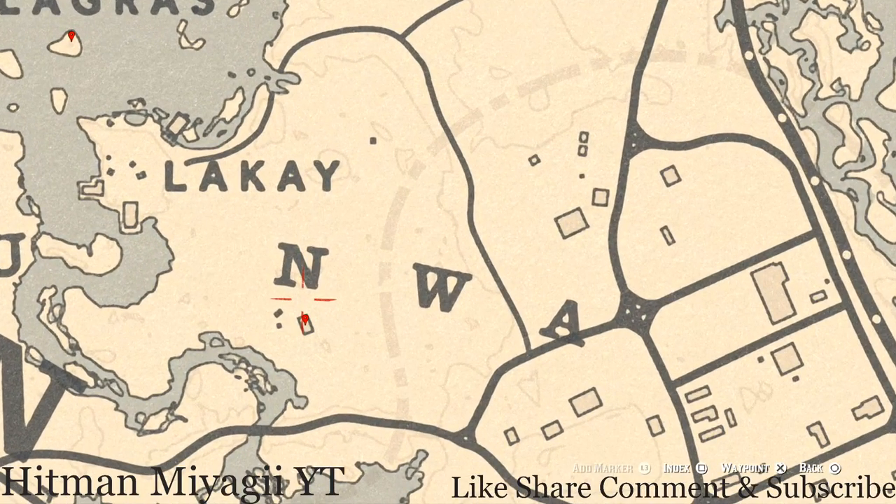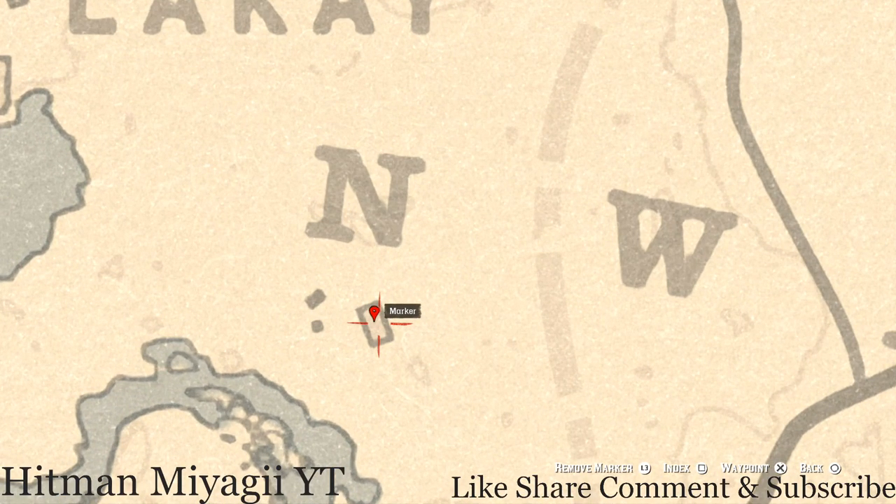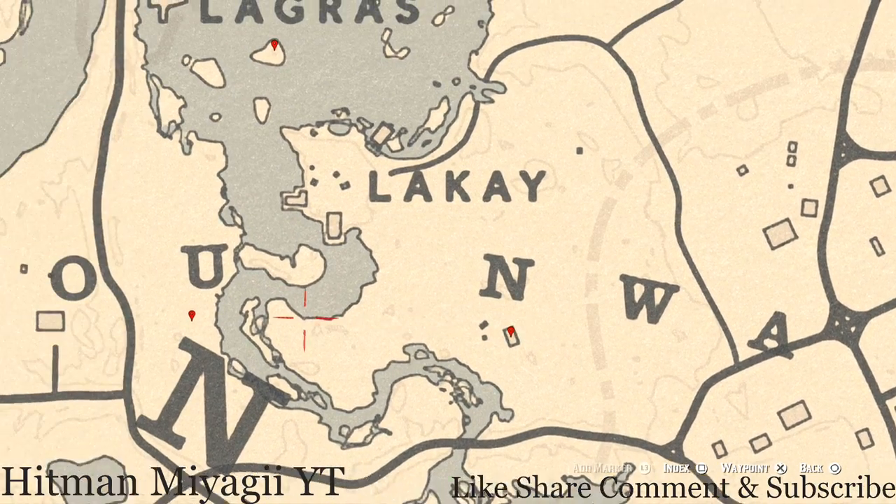Right under the end of NWA at this location, you guys will get an antique alcohol bottle right inside this shack. This antique alcohol bottle is an Iris Whiskey bottle — it's inside the house on a table.